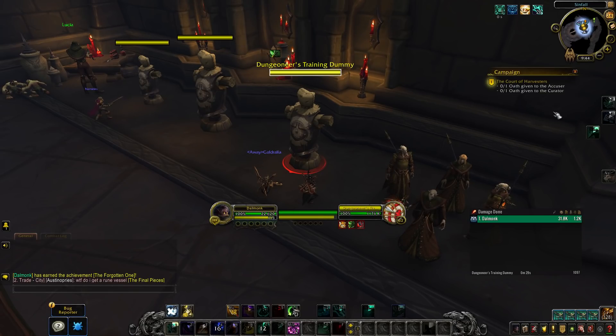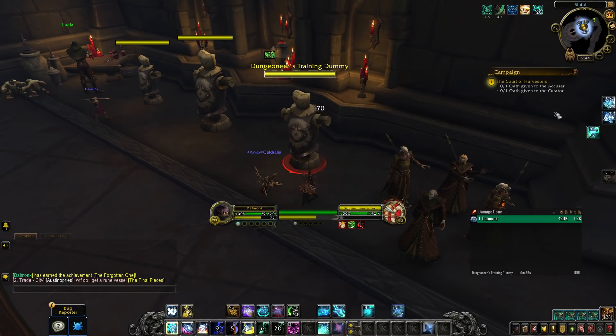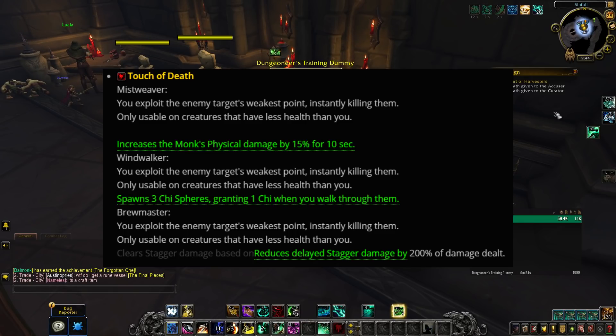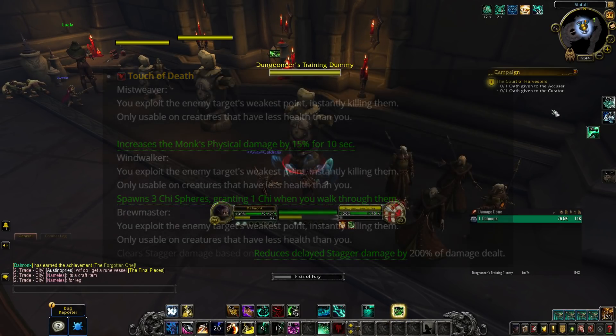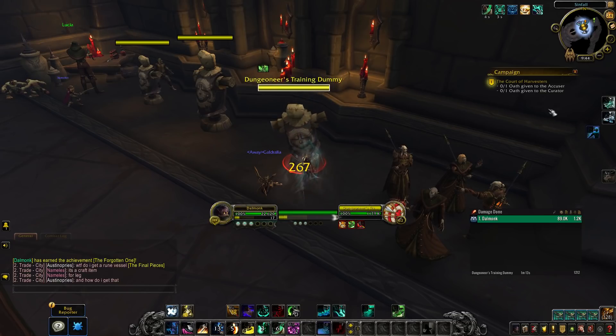We also have an interesting bonus added to Touch of Death for all three Monk specs. For Mistweaver, Touch of Death increases physical damage output by 15% for 10 seconds. For Windwalker, you spawn three Chi Spheres, granting one Chi when you walk through them. For Brewmaster, it reduces delayed stagger damage by 200% of the damage dealt. Definitely needs a lot more testing, but the physical damage buff combined with the fist-weaving playstyle could bring something interesting into dungeons.